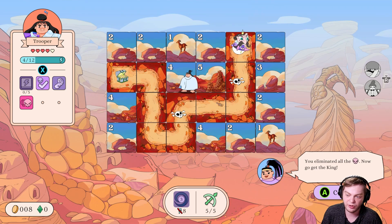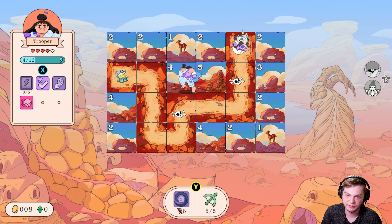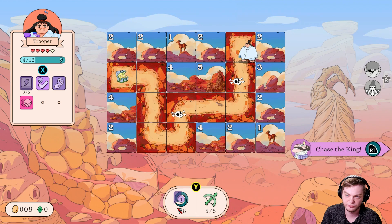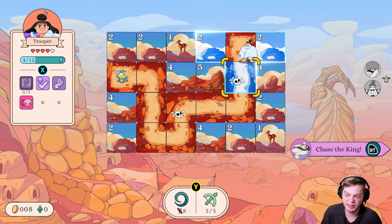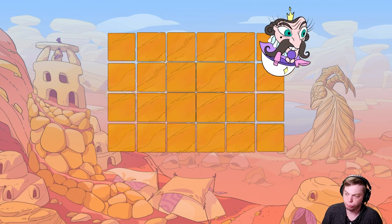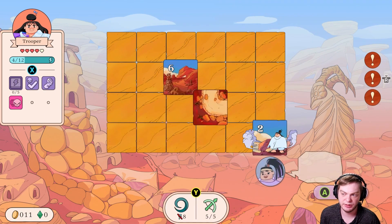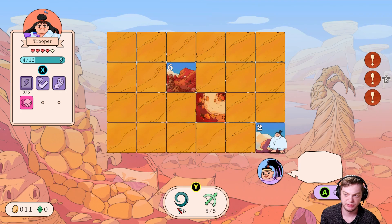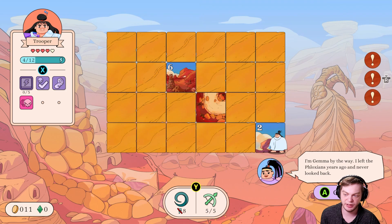You eliminated all enemies, now go for the king. The king went away — chase the king. Okay, not a bad, interesting game so far. I'm Gamma by the way.